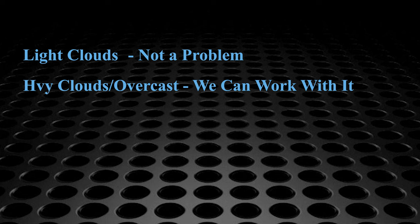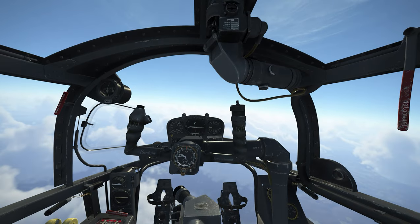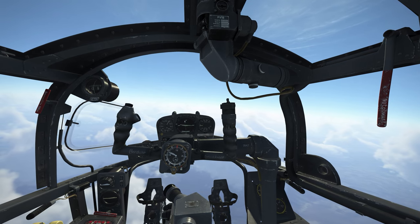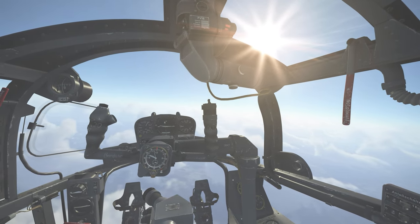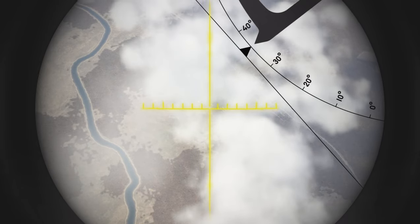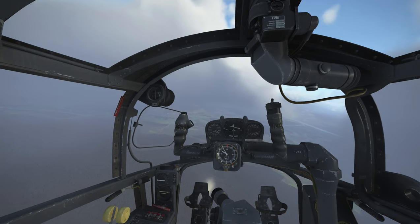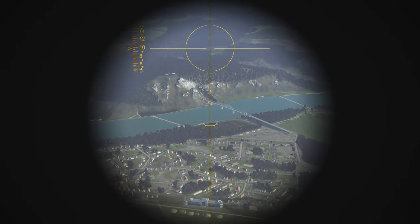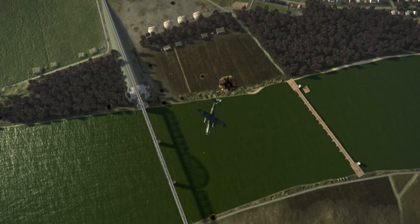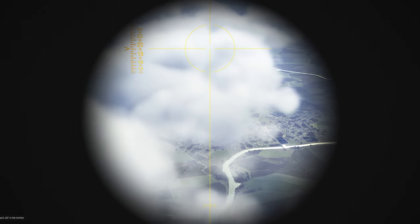Light clouds don't present much of a visibility problem for bombing, and as we've seen there are ways to use overcast and heavy clouds to your advantage. But the worst clouds to deal with are medium clouds. They're not thick enough to hide you but are very effective at concealing the target area, the IP, and the space between the IP and target. The clouds may be roughly evenly distributed or as thick as hell in one spot and wide open in another. When glide bombing and coming in on your attack run from above the clouds, it's often very difficult to know until the last minute whether your heading on the wind line also lines up with the target area. Glide bombing through the clouds like that is mostly a very iffy proposition. In conclusion, medium clouds suck.